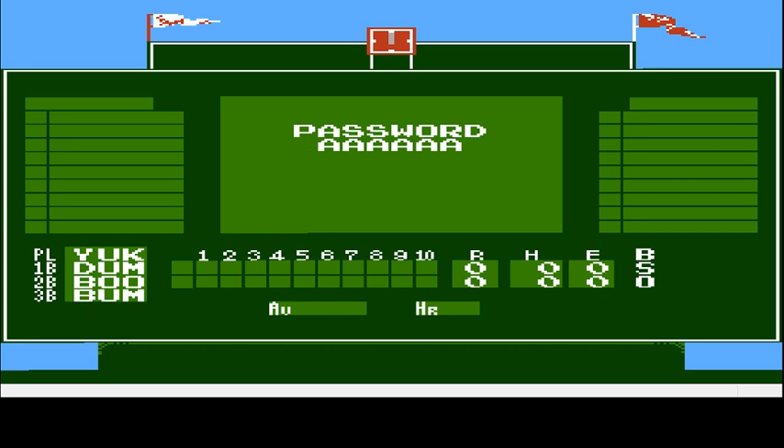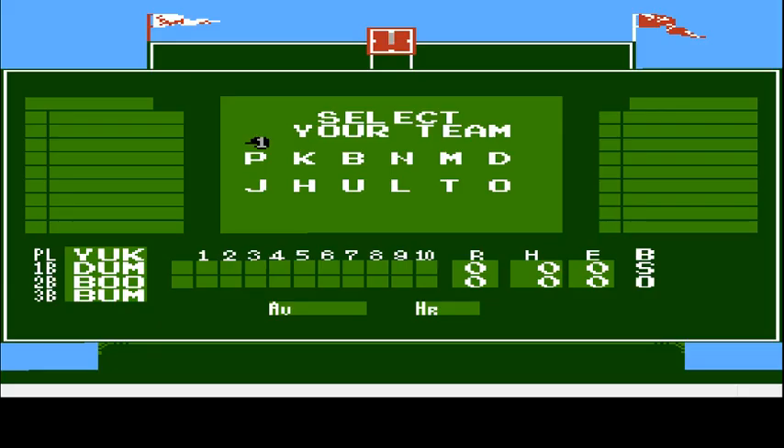We don't have any password, but normally if you're playing a season mode — which is painstakingly long, I do not recommend ever doing that unless you have about seven months of free time — just tap on through and pick a team. A lot of these aren't actual cities; there's Philly and Boston, but there's also Hawaii and Utah. We're going to pick Jersey.